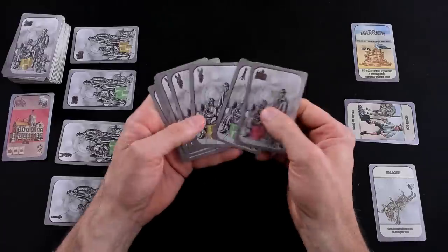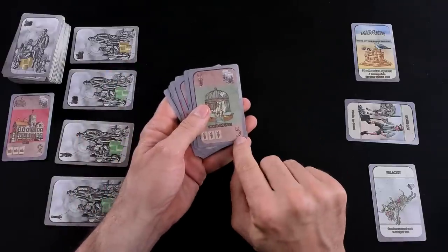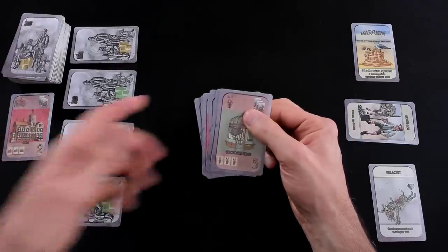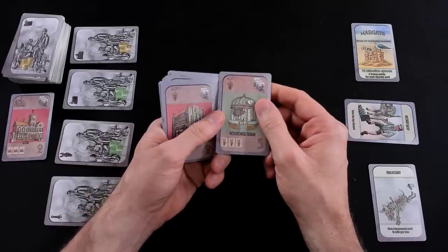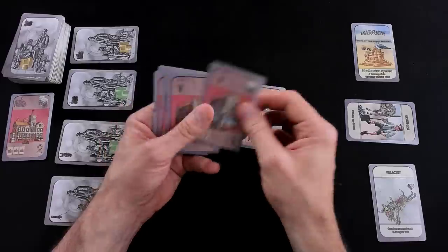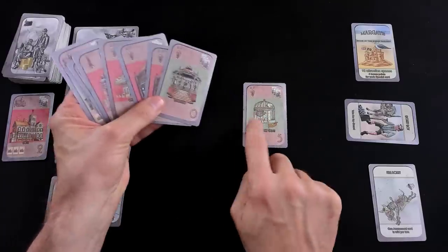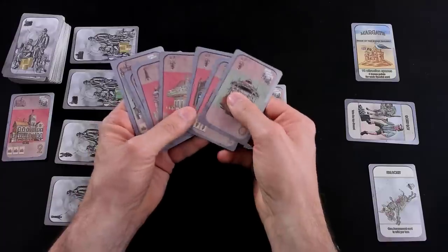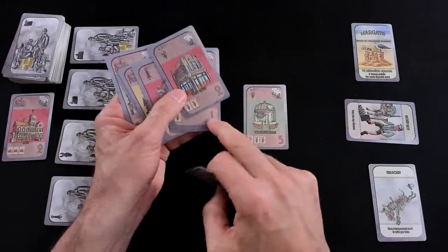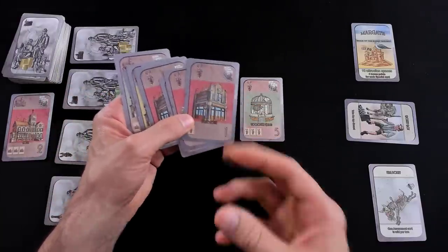I want to start out by building. I want to build specials, and I had one — this zoological garden, worth 5 points. It can house up to 3 visitors, and garden people like coming here. The cost to build this — since this is an amusement, which is what the Steam Donkey icon is — it would cost me 3 other amusement cards, which I happen to have. I would have to spend 3 of these cards to build this zoological garden, which requires I give up 3 other amusement spaces.